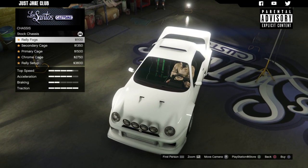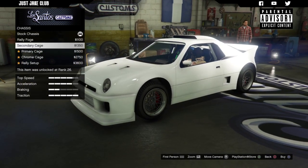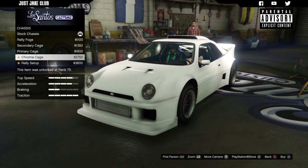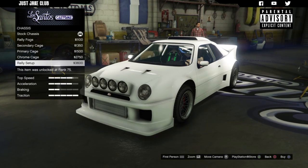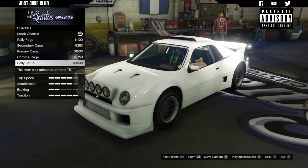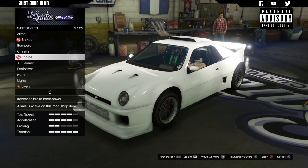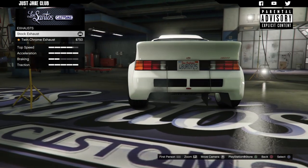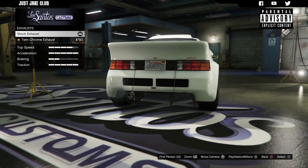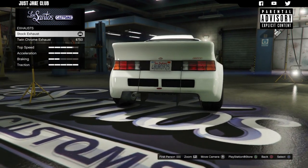Next we've got the chassis — we've got rally fog lights at the front, a secondary cage which sits inside, then a primary chrome cage, and the rally setup which gives you fog lights and a roll cage together. We're not going for the rally look though, we're going for the street look, so I'm going to keep the chrome cage. Then we're going to move on to the engine and get a level four engine upgrade. For the exhausts the stock one is pretty puny, so the twin chrome exhaust should look sweet — it's better than stock so we're going to grab it.